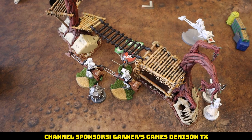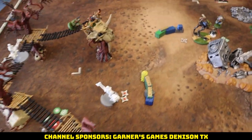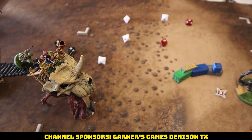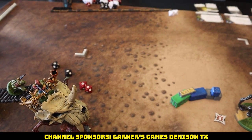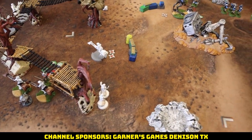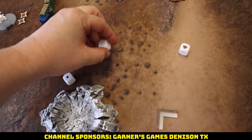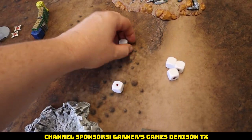Ahsoka goes first: takes an aim, moves, charges — gets a free dodge from Agile 1 going into our bikes. She rolls a double rainbow but it's not a great result. She surges to crit though, and burns the aim on the white die — five crits total with Pierce 2. We save one, take four: one bike dead, one wound on the other.